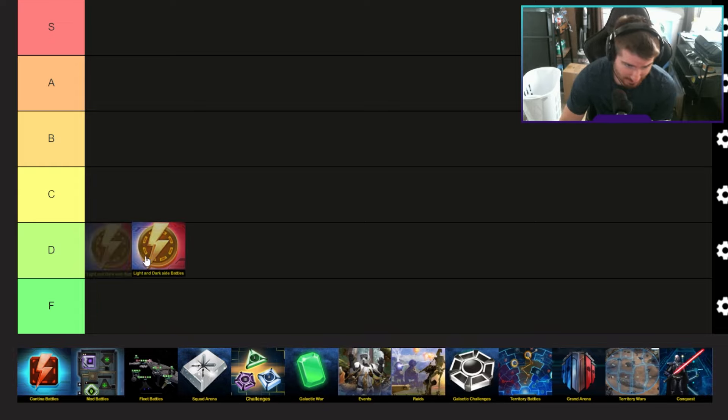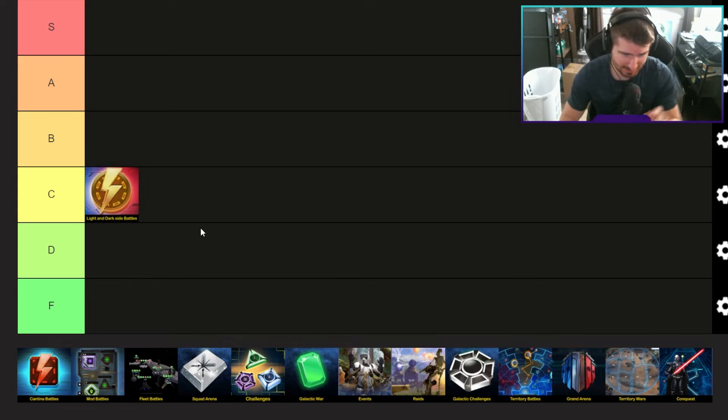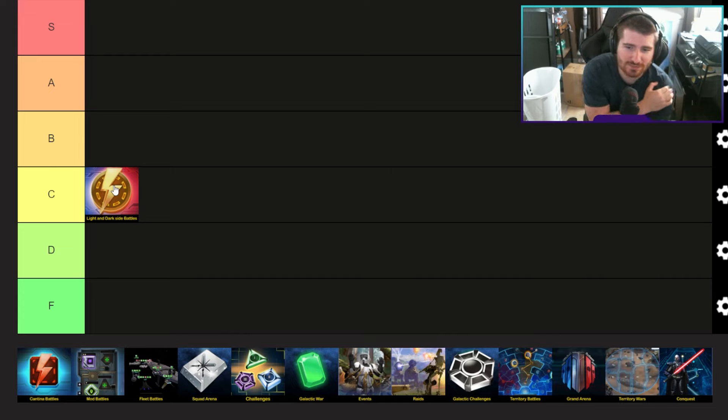Light Side and Dark Side Battles — I'm going to throw this one in C tier. There's nothing really wrong with Light Side/Dark Side Battles. It's just a progression you go through and then you're done with it; you never really come back other than simming them. It could be higher if we were allowed to sim hard nodes more than five times a day. The five-sim cap feels like a way to halt your progress.